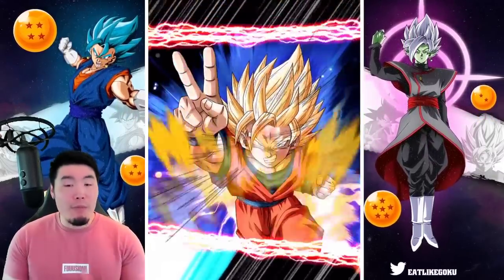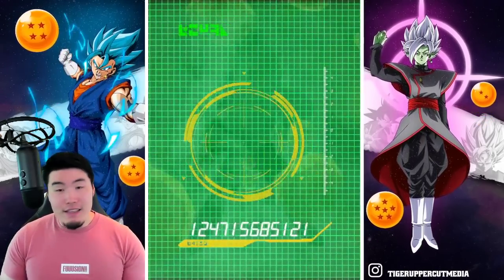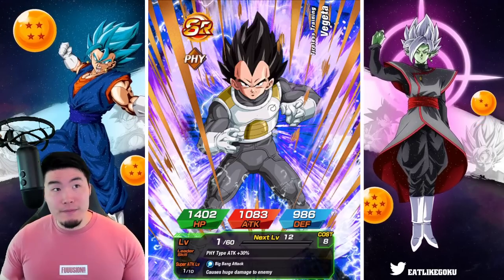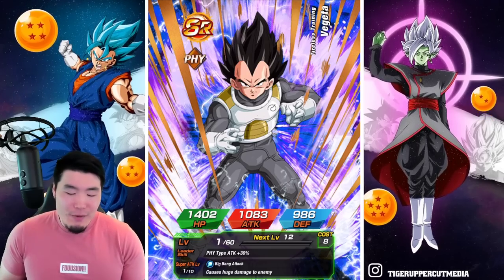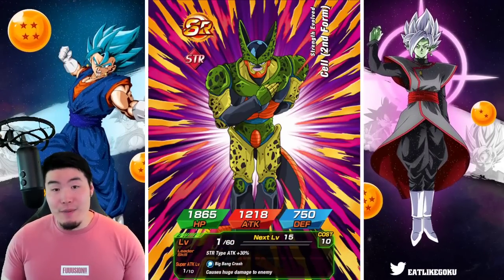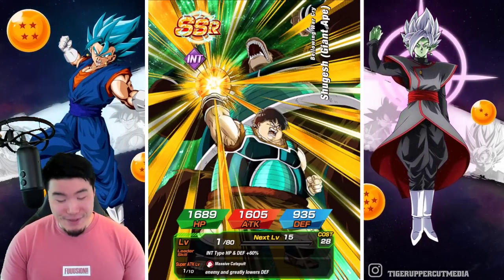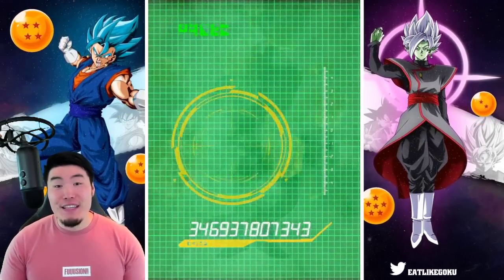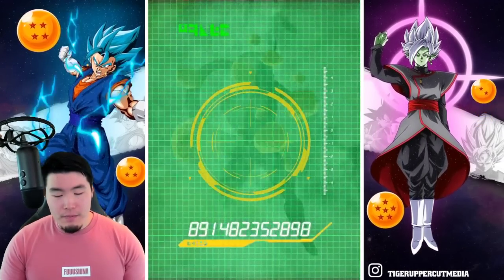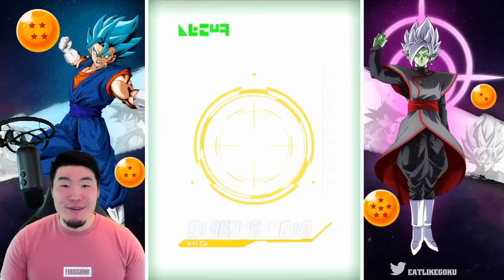We did get a combo, but as you may know, it's three guaranteed SSRs for this ticket multi, which means the combo might have just been for three SSRs as opposed to a featured unit. And even if it is a featured unit, it's only a one in ten chance of being the new LR. So I'm not really gonna get my hopes up. I'm expecting nothing — like three random SSRs. Okay, great ape Shugesh, yeah, that's the first one, you've got two more.